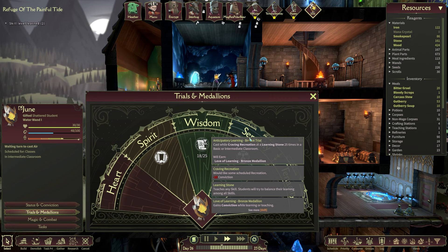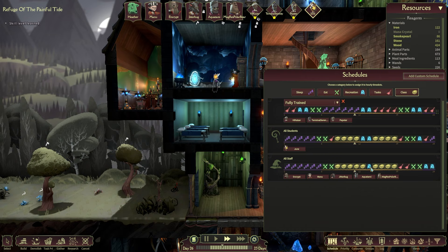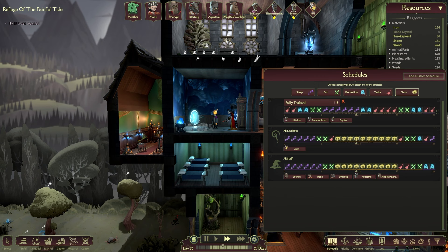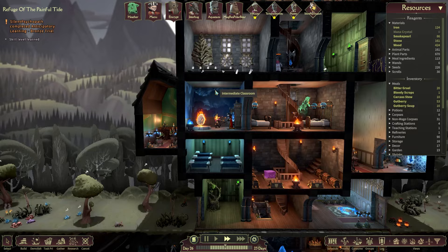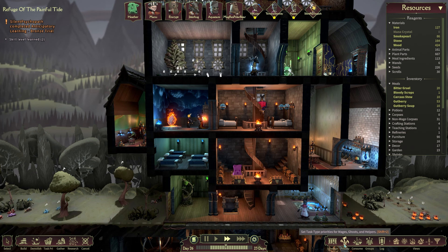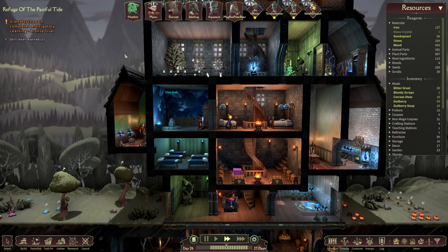I doubt we'll hit 25 casts this session, so you'll have to stick this one out, Manu. While that's going on, let's find out who June truly is deep down inside. I don't wish to alarm anyone, but Silent Psychopath has joined the game. Welcome, Silent Psychopath! They've got the anticipatory learning ritual medal already, so we can let them go and recreate. Straight out the gate — so good! I'm glad we don't have to faff around with that one.